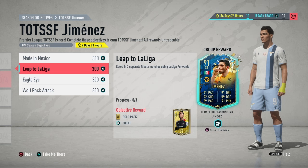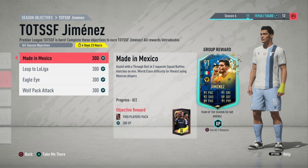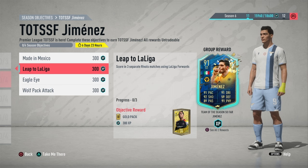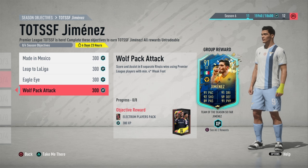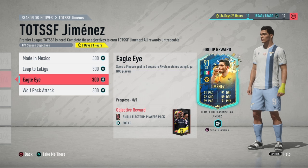Then score in three separate rival matches — you don't even have to win this, you've just got to score. So just get a La Liga striker, which I'll show you in a minute. Then eagle for an eye — you've got to use La Liga NOS finesse goals. You don't have to win any of these games.